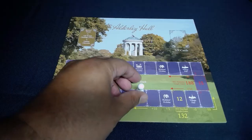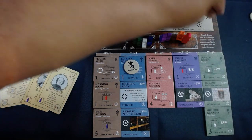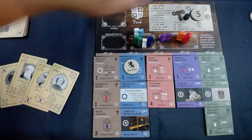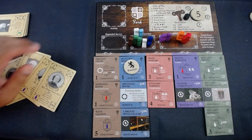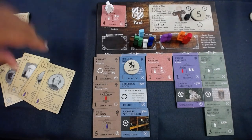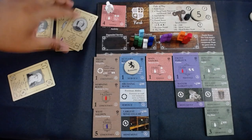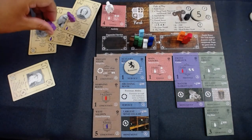Looking at my board, I'll probably go over by one round, but that's just a minus five. I gain two reputation which would take me to six, but I'm going to use the special action of refreshing a servant, taking me back to five. Going to the English garden — the refreshed footman allows me to take a prestige guest. I have exactly three ladies I want to bring.